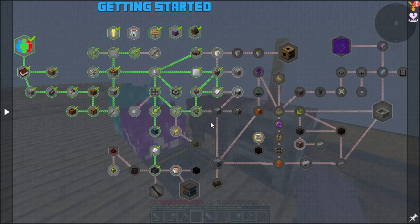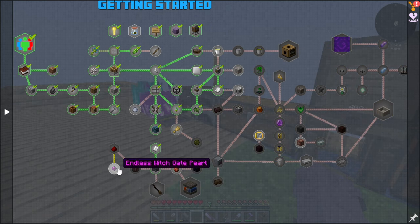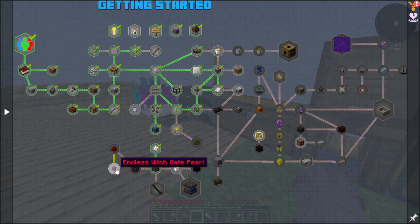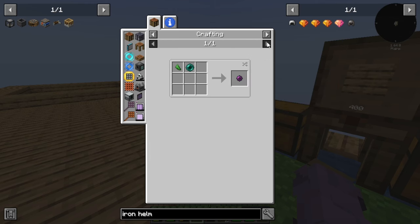We're going to need those items later down the line. Today we want to work towards getting the cobblestone generator, and the first thing we need to do is get this Endless Witch Gate Pearl. It will spawn a bunch of witches in boss waves from a portal, and you can kill them as much or as little as you want. Once you get out of the way, the witches will despawn, the gate will close, and you should get the gate back.